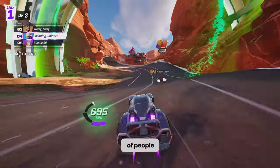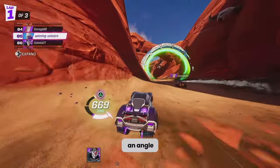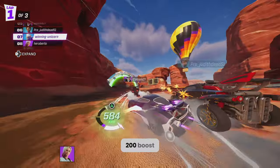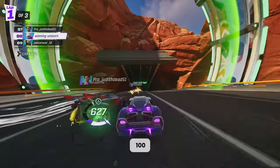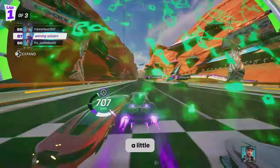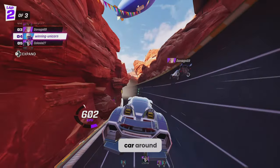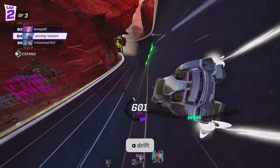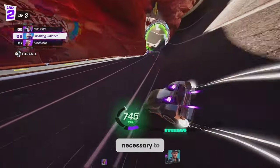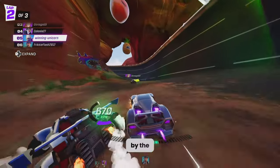When hitting boost pads, a lot of people take them on a straight — you should be trying to hit them at an angle. If you do that, you'll trigger both of them at the same time, giving you 200 boost speed instead of just 100. These ones here you could also try to get at an angle, but I find it's a little tricky to turn your car to the side while drifting. For this elite series, I don't think it's necessary — you'll still place in the top three even if you don't.